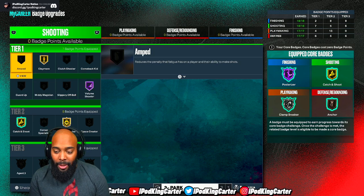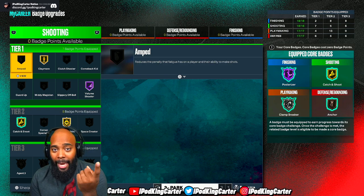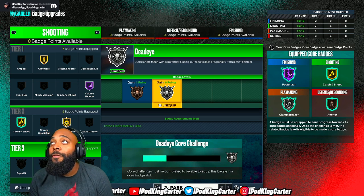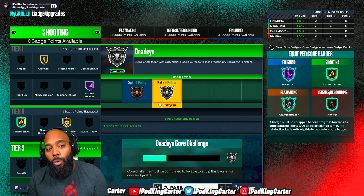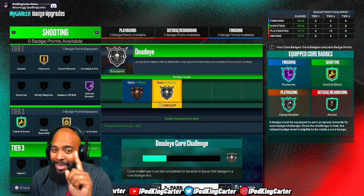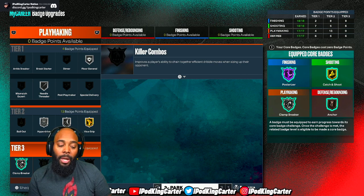For shooting badges, tier 3 has been the hardest. Dead eye is literally a dead grind — I've had this badge on for about two and a half to three weeks now and it's only cored up to silver. When I do core this badge I'll take catch and shoot, keep that on gold, and probably try to use limitless range if I can afford it — affording things is real tough.